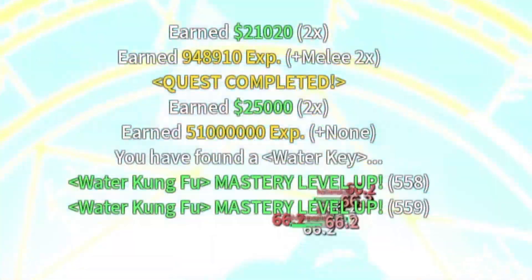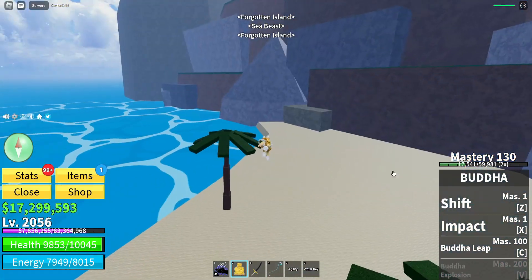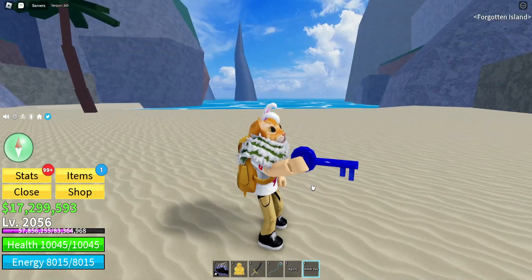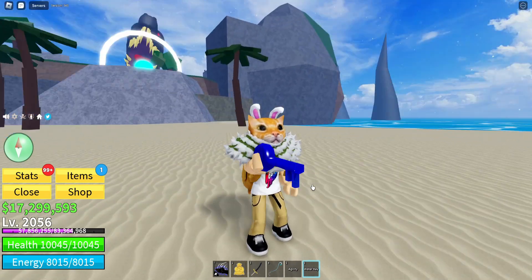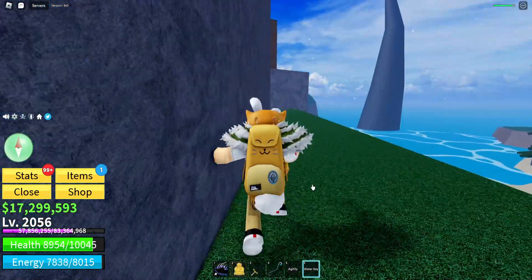Let's defeat him and see if we get the key. We did defeat him — it also looked like there was a hacker there or something, but I did get one of the last hits. And we did get the Water Key. So now what you're going to do once you have the Water Key is take it to this NPC over here, which is near the spawn point.